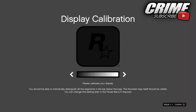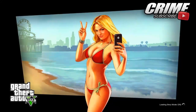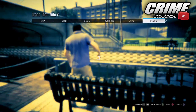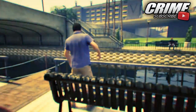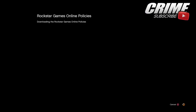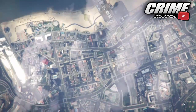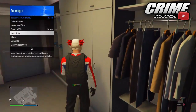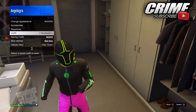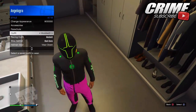You will then load into story mode as normal. From here, hit Start, go over to Online, hit Play GTA Online, and go into a free session. You'll get a Rockstar Games online policy — accept it by hitting Next, checking the little box, and then Submit. When you load into GTA 5 Online, you should have the outfit created on your female character now transferred onto your male character.